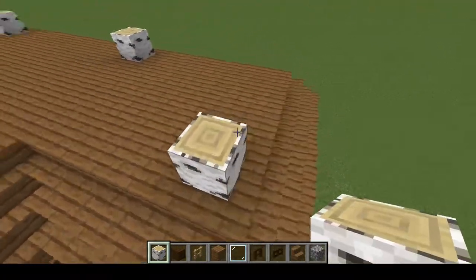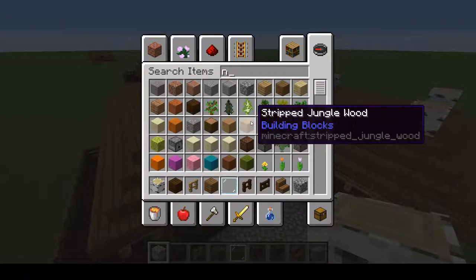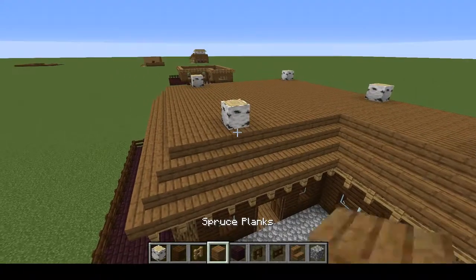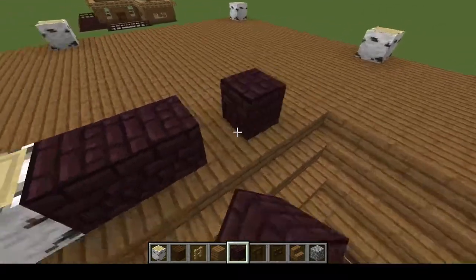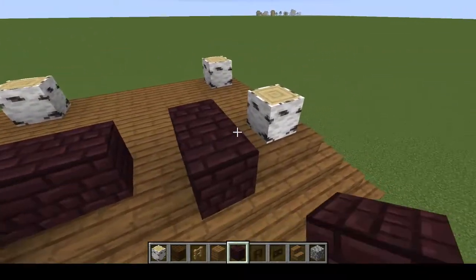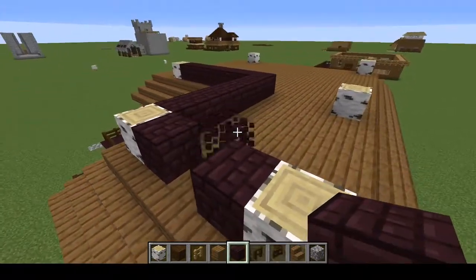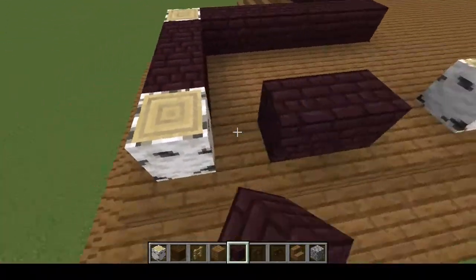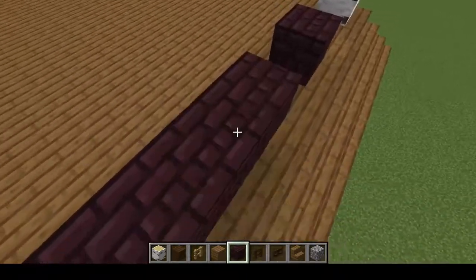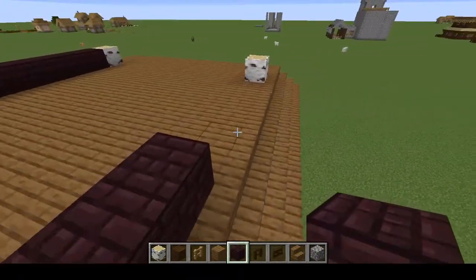Place that birch log here as well. Now get nether bricks and use them to build walls. Connect in here, just like this. Keep building in this area.